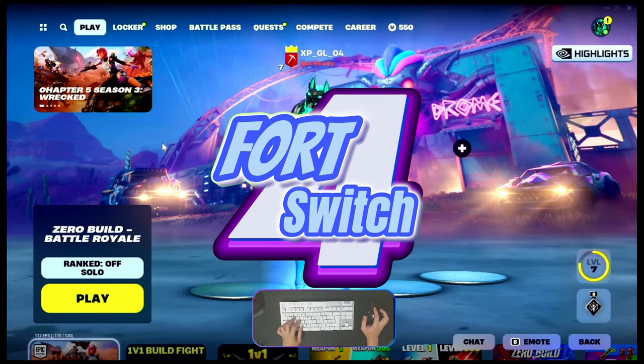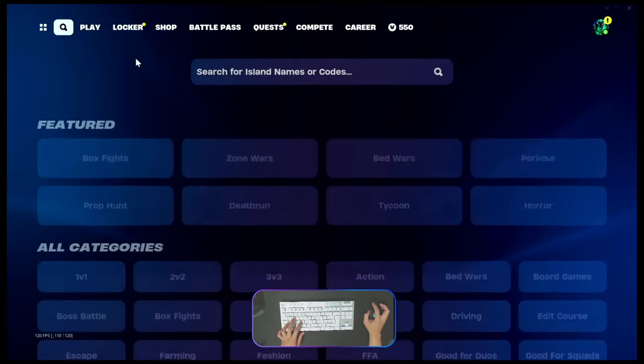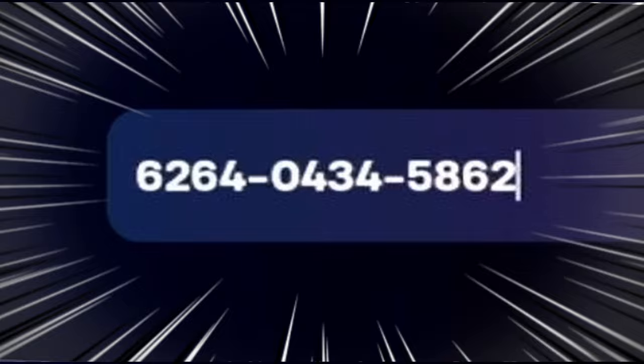Yo what's up guys, welcome back again with me, Aboufaris here. Today I will show you the update map code and the island code number 6264-0434-5860 to enter.